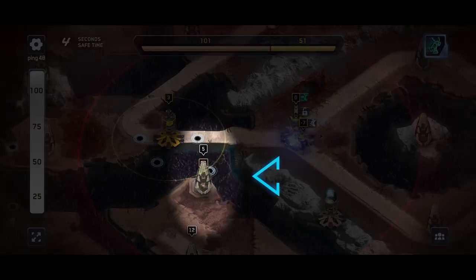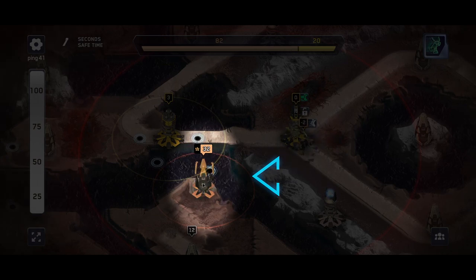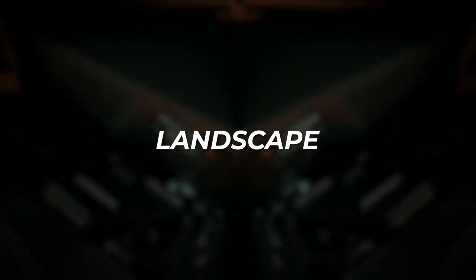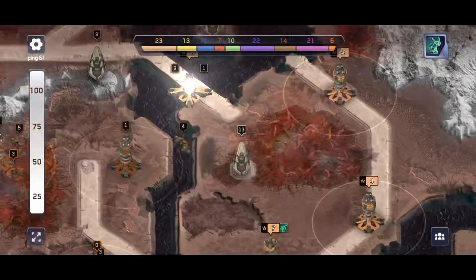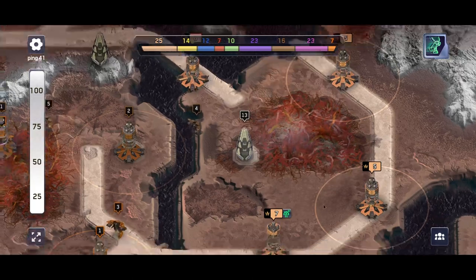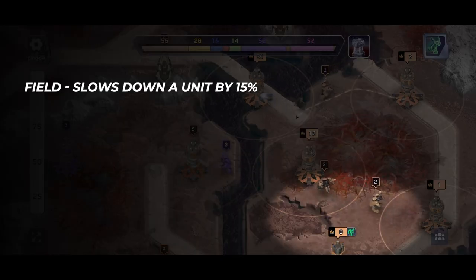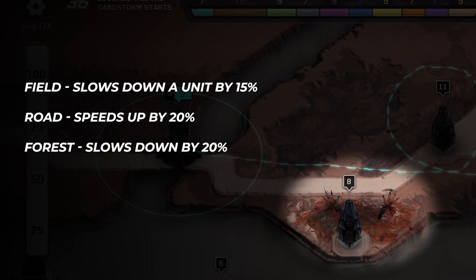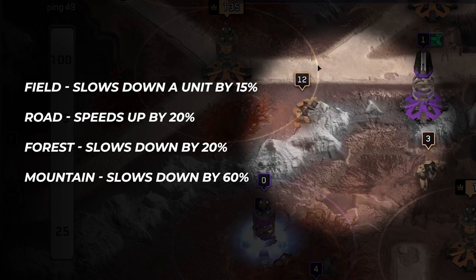Container is a building that does not belong to anyone but begins functioning after being captured, turning into one of the aforementioned towers. The map landscape is made up of pixels, and each pixel — except those on which buildings stand — has its own properties. For example, field slows down a unit by 15%, while road speeds it up by 20%. Forest slows down by 20%, mountain slows down by 60%, and water slows down by 70%. Sometimes it's better to draw a longer route across the road than a shorter one across the water.